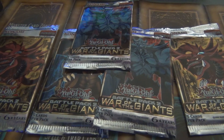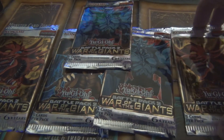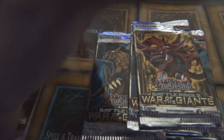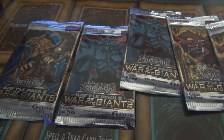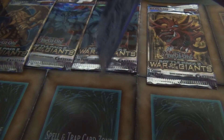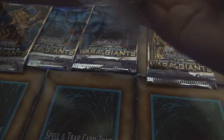I went in buying stuff for Magic the Gathering and came out with five Battle Pack 2 War of the Giants Yu-Gi-Oh booster packs. I figured it'd be a fun video — just a nice little nostalgic pack opening. We have two with Obelisk on it, one with Winged Dragon Ra. We're gonna start with the Slifer the Sky Dragon pack.